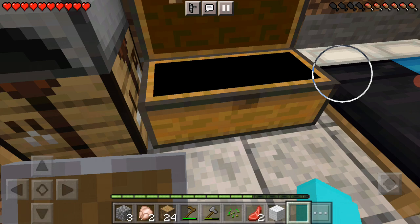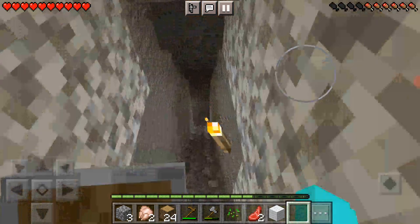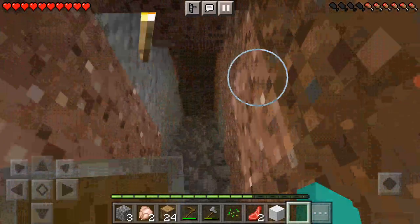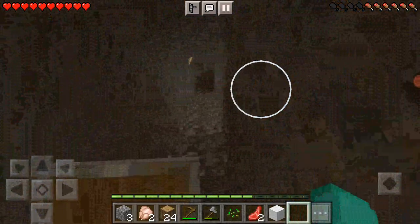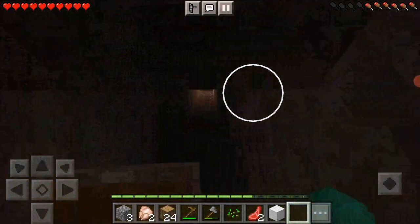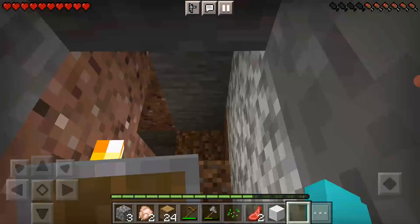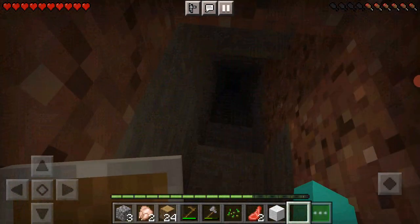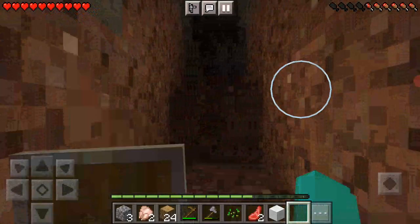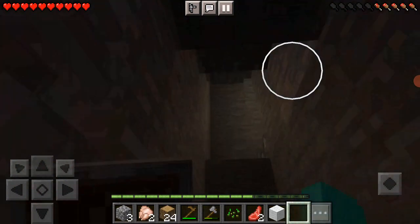Wait, how do I have this? I think I know — it's because of this giant mine. It is so deep, trust me. I don't think I have enough torches, and I don't even have any coal. I have to make some more steps because this is terrible.